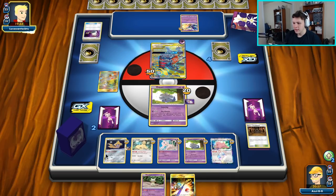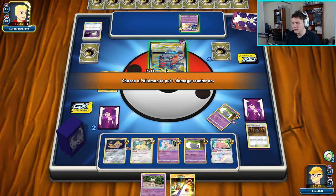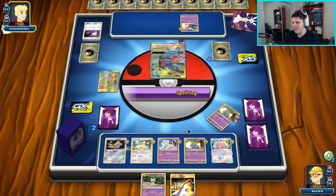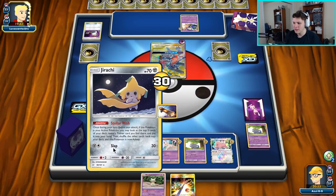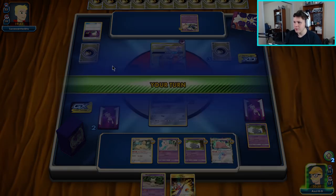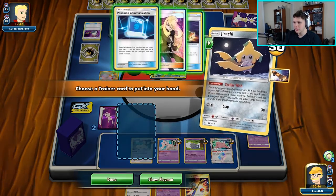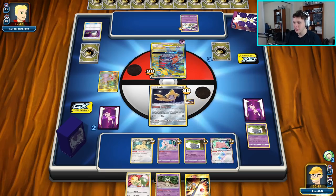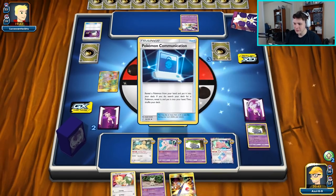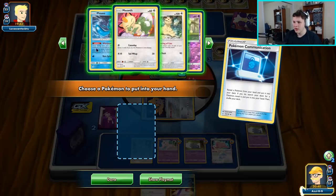They are knocking us out with Linear Attack, so we're just going to go ahead and send up Jirachi, use Stellar Wish, get ourselves a draw supporter hopefully, and we'll be back in business. We're going to put all four here — we can actually end the game this turn if we are able to find what we need. All we simply need is Phione and we actually win the game.